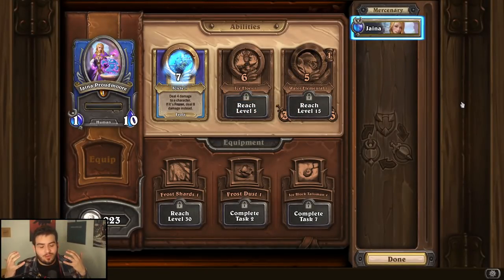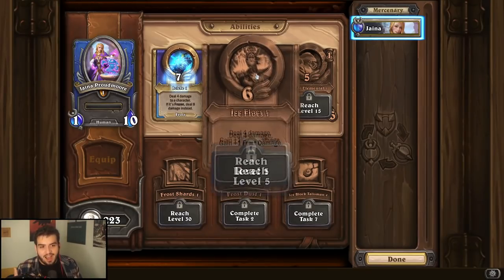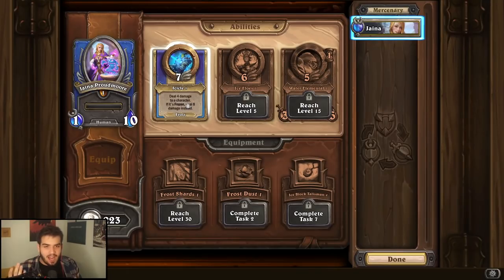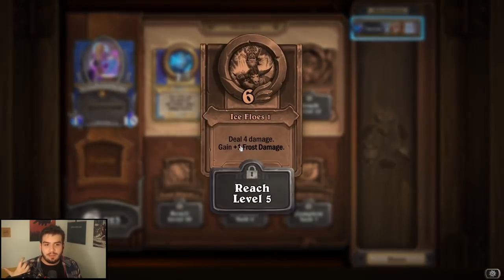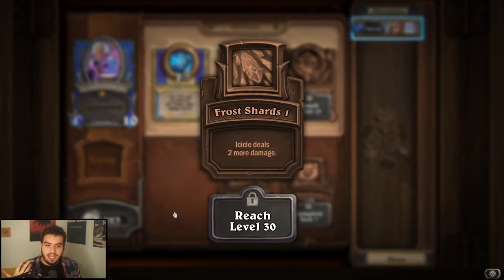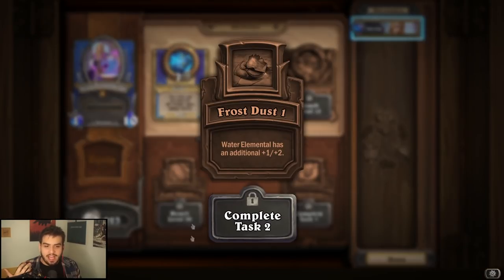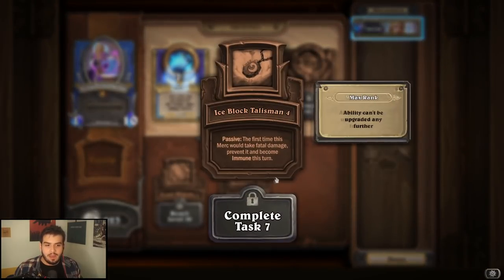For Jaina Proudmoore, it's really hard to tell because I don't think Jaina is that great in terms of her abilities. The problem is you're never going to get Frozen. So Ice Flows is just strictly better than Icicle because Frozen just takes too long. Water Elemental is definitely not bad, but generally speaking, if you want to run Jaina, Ice Flows is going to be your go-to ability. For equipment, I don't think any of her equipment is that great, but I think you just want Ice Block — it's just too good. It would potentially just give you a whole other turn, which can be rather insane.